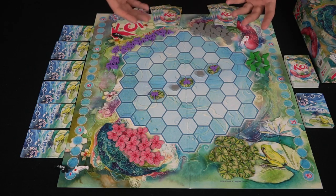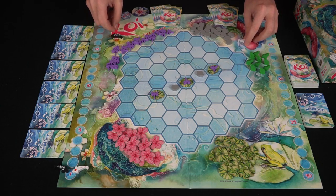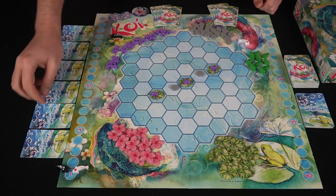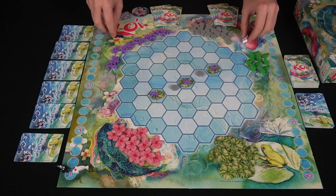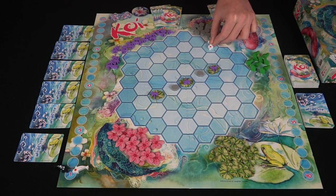The two main ways to gain points in this game are to eat mosquitoes and of course to eat frogs, and you're going to try and gain as many points as you can per round. To start off, everybody's going to move their koi off the board, and then they'll go ahead and place their koi anywhere they want on their side.